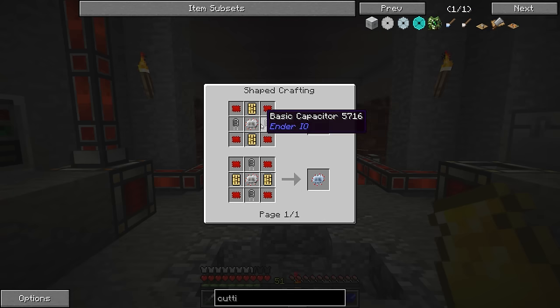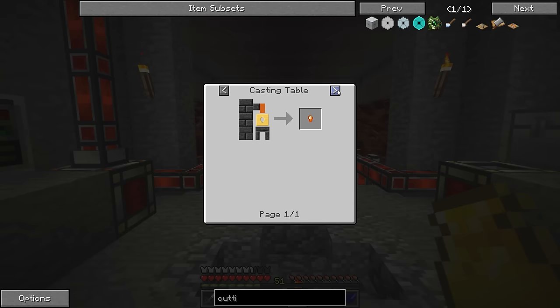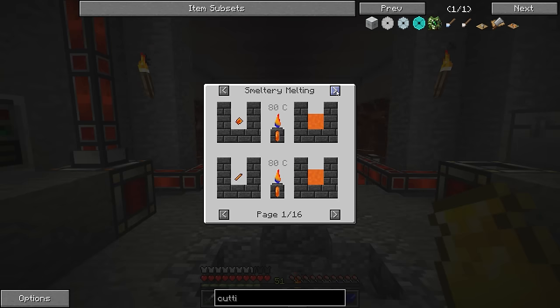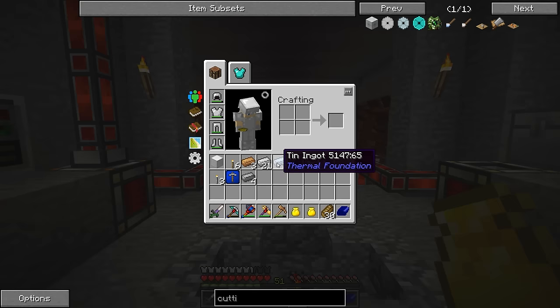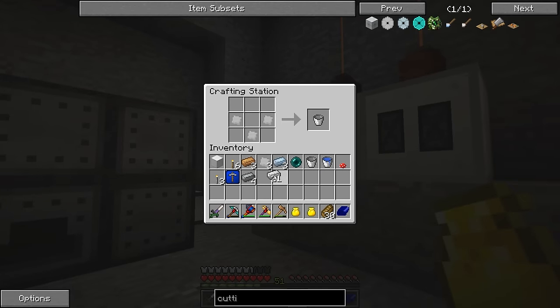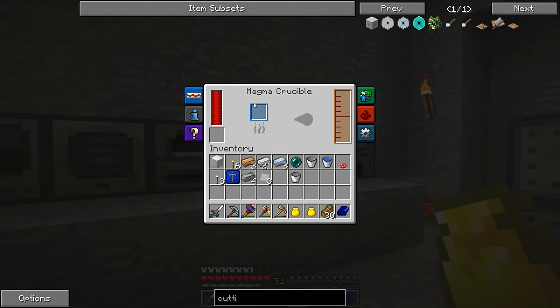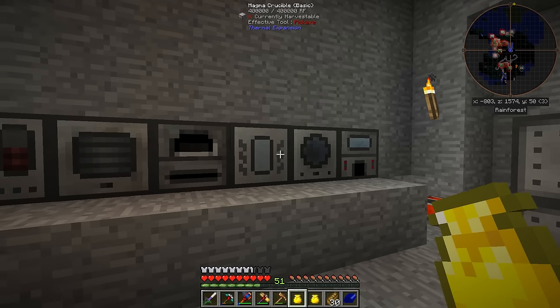I have already showed you guys previously how to make some of this stuff. The basic capacitor could be a bit of an issue. Hmm. Destabilized redstone. Actually, I just remembered - I think I actually have the magma crucible now. Yeah, so I can actually make destabilized redstone. That's fine.